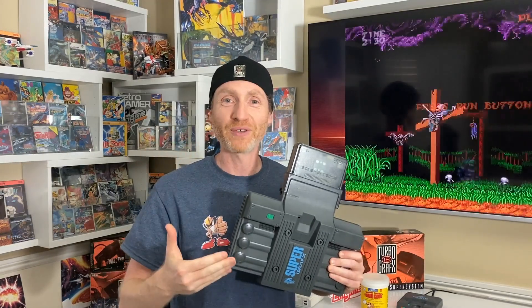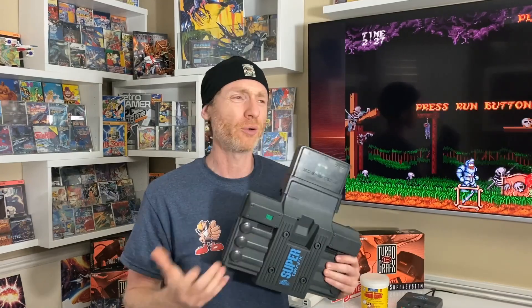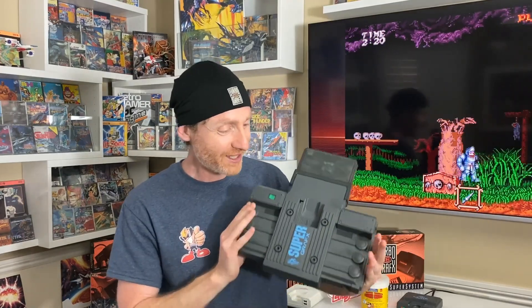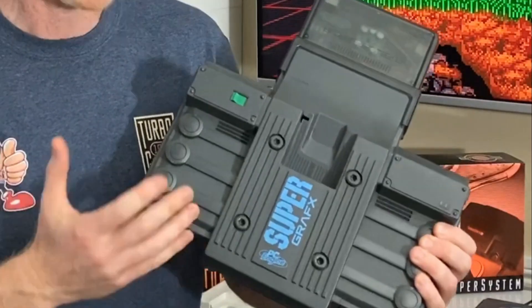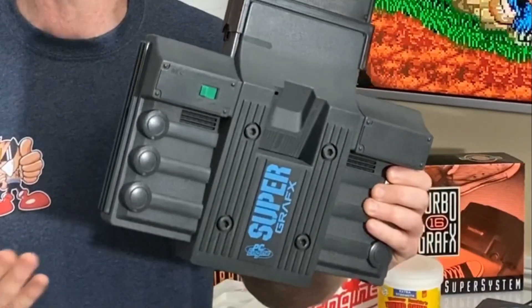A sum total of five games were released for the Super Graphics system, so it didn't do very well before it disappeared. It's extremely rare and goes for maybe a few hundred bucks or more online. But let's take a moment to appreciate the crazy industrial design on this thing — it looks like a mothership from a 90s sci-fi flick. The Super Graphics didn't just play those five games; it was a souped-up version of the PC Engine, so it played all previous games in the library as well.